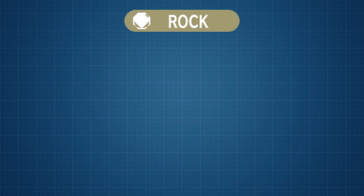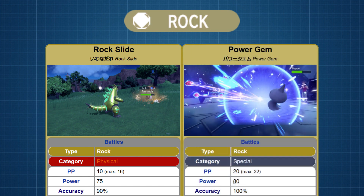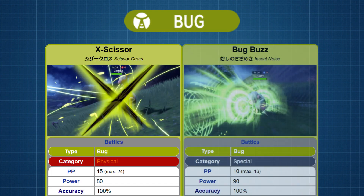For Rock, we have TM86 Rock Slide for physical with a distribution of 170, and TM101 Power Gem for special with a distribution of 55 — one of only two special Rock moves in Scarlet and Violet. For Bug, we have TM105 X-Scissor for physical with a distribution of 53, and TM162 Bug Buzz for special with a distribution of 29.